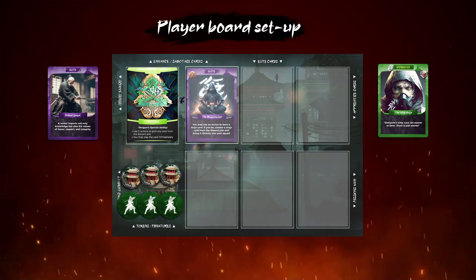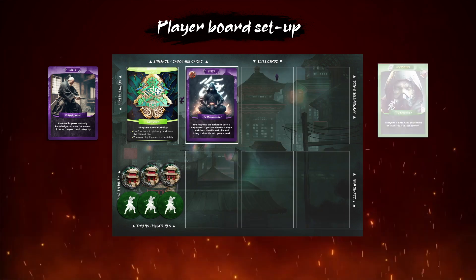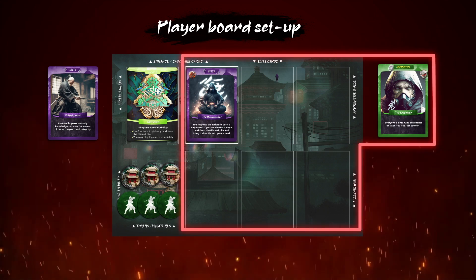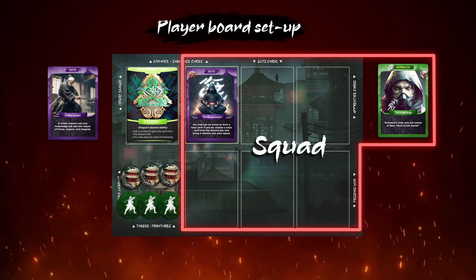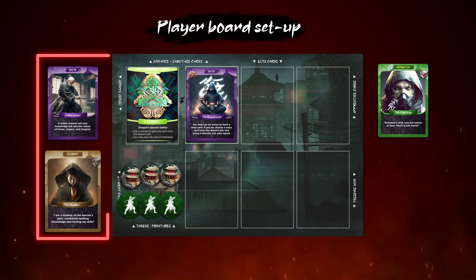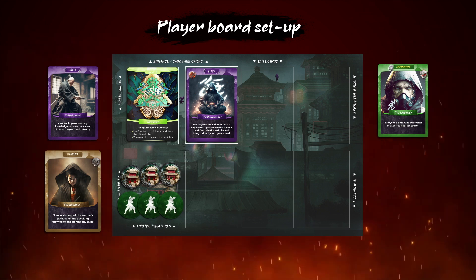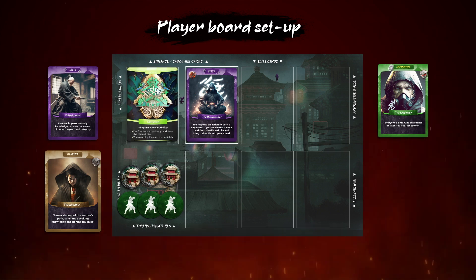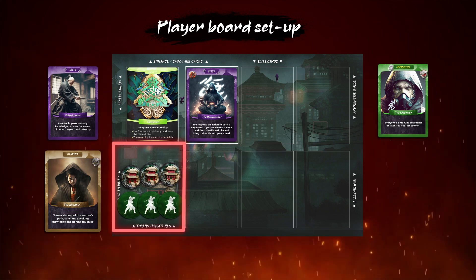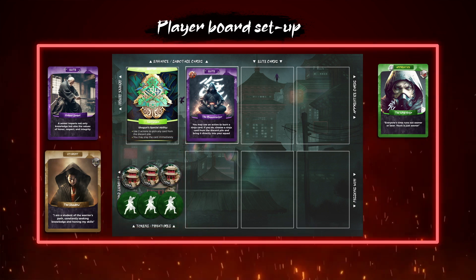Elite ninja cards are played in the spaces on your player board and apprentice ninja cards are played on the right hand side of your player board. The area where the elite and apprentice ninja cards are played is called a squad. Sensei and student ninjas are played on the lower left hand side of your player board — this area is called a school. Your house card is placed on the player board, and your mission and three action turn tokens are placed on the bottom left hand side. All the cards and tokens played on and around your player board make up your house.